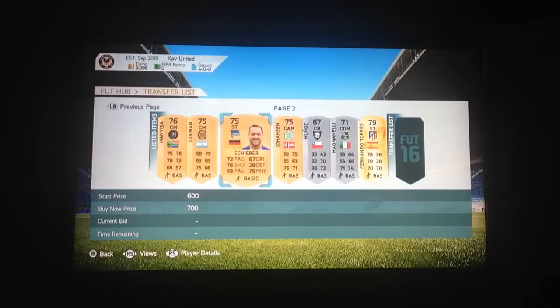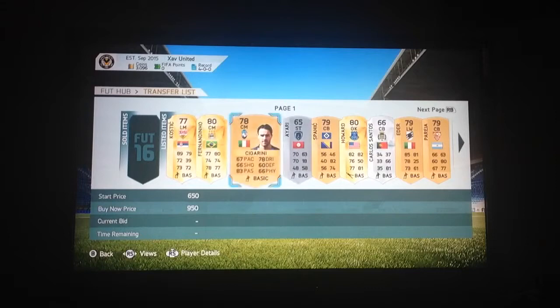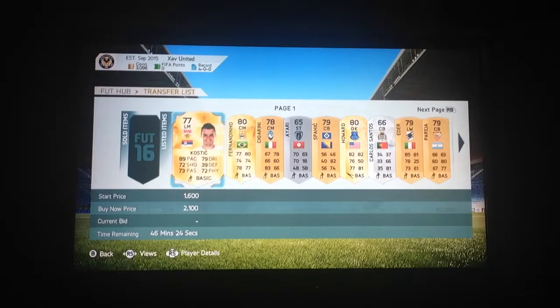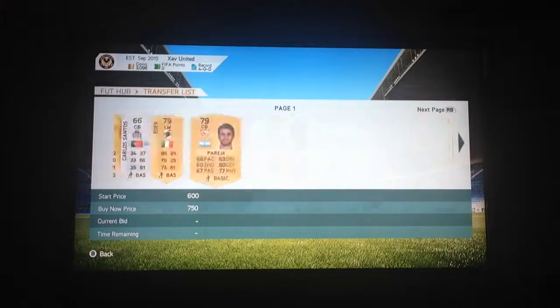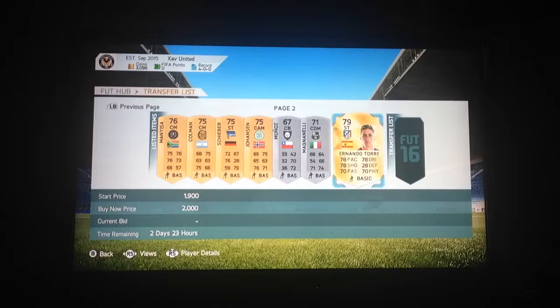The people I'm aiming to sell are Fernando Torres which will get me 2k plus 1,800 — that's 3,800 — and here we've got 4,000 so that's 7,800, and here we've got 2,000 which is 9,900. So if I sell the main players — Kostic, Fernandinho, Howard, and Fernando Torres — we should get 9,900 at max, or possibly even more.